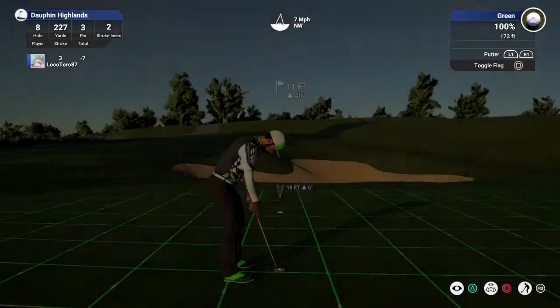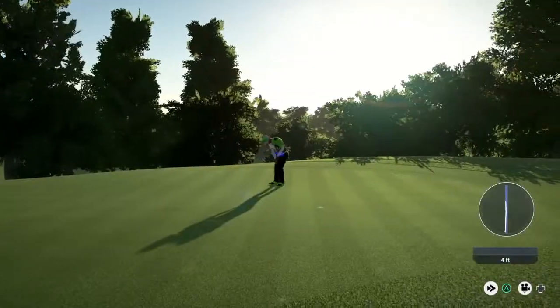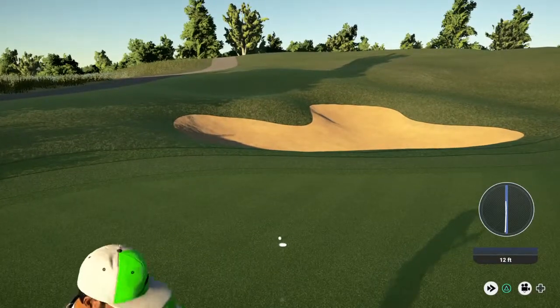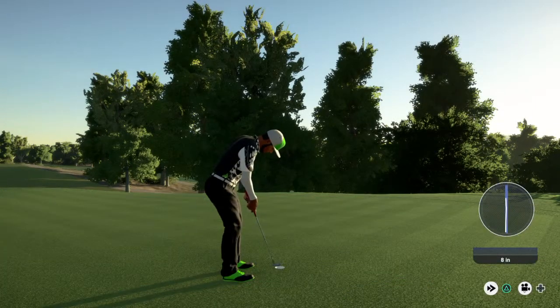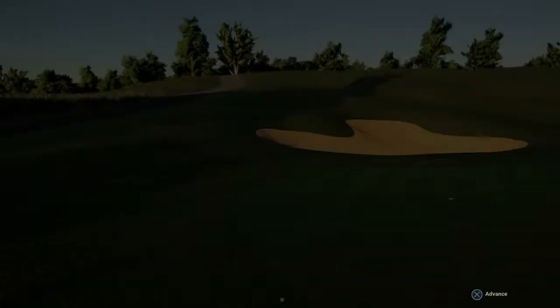Okay, 11-footer here, this is definitely makeable. It's setting up here for the bogey. Alrighty, moving on. Six under for the round.